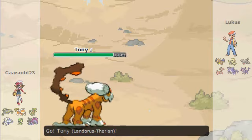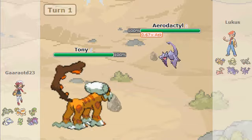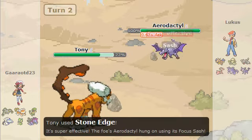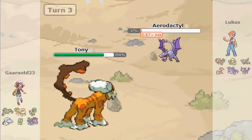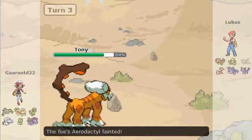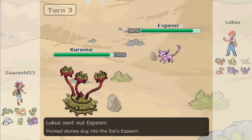I figured Tony would be a good lead because he can U-turn, set up rocks, and scout. Pretty much the only thing I'm really afraid of is Dragonite being able to set up. We both go for Stone Edge, but since I have Intimidate his doesn't do very much. I then go for U-turn to get rid of him, so that's one down.